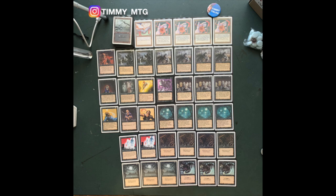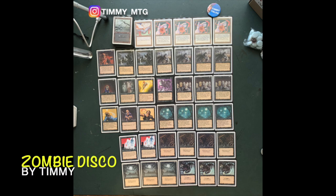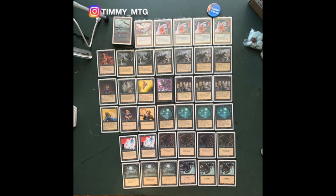For old school, it's pretty budget-friendly. So if you like what you see, maybe you can make your own version of this Zombie Disco deck. Anyway, this is my deck. Now let's take a look at the deck of my opponent — the alpha red and green build.